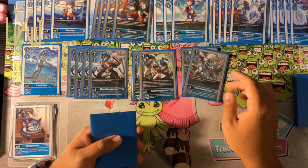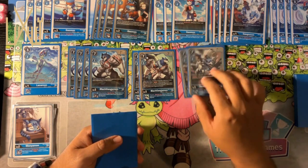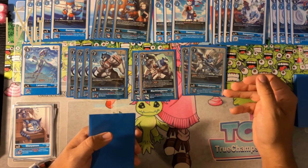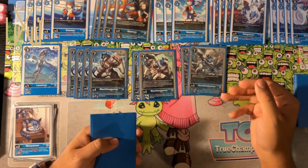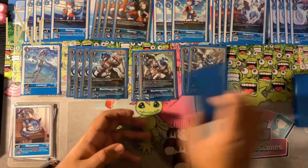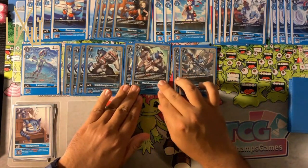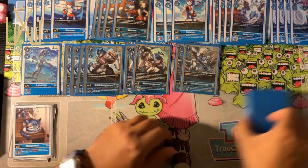I'm playing two Starter Deck 8 Aero Vmons. The jamming never came up, but the inherit of if I have 8 or more cards in hand, Security Attack plus 1, is relevant. That does help pressure your opponent when you have your Mega stack, and sometimes they don't expect you to do that many checks after unsuspending a bunch of times.